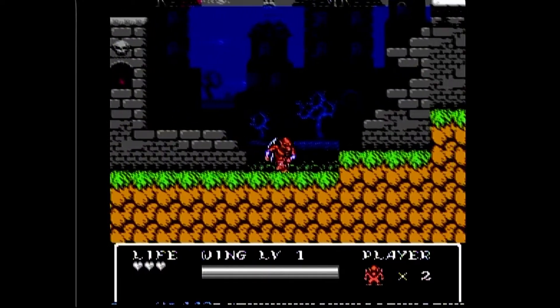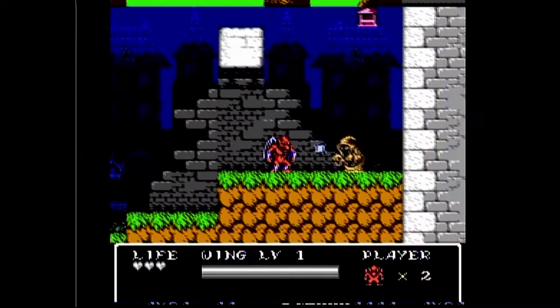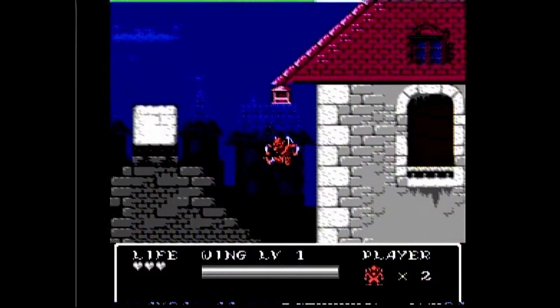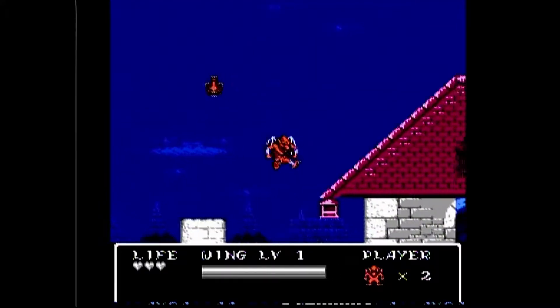The controls are simple enough. A is jump, press A again in midair and you can hover, and B is to fire the projectile that you have selected. You also have menus you can navigate too, which show your armor, your weapons, your nails, wings, etc.